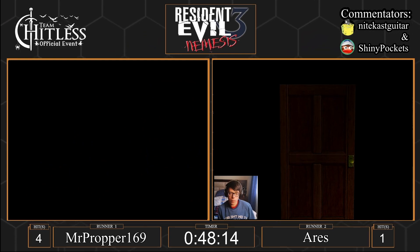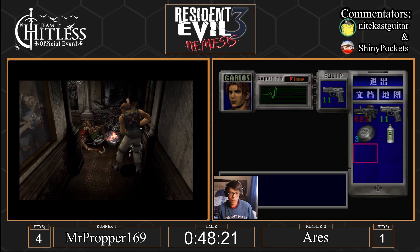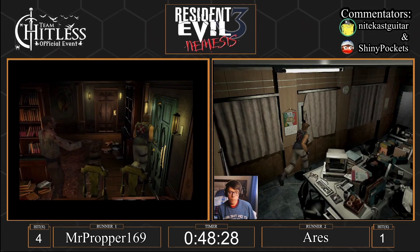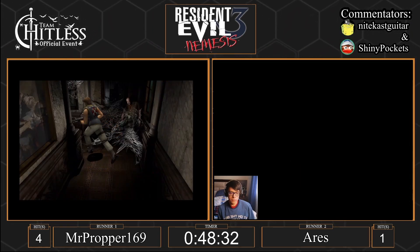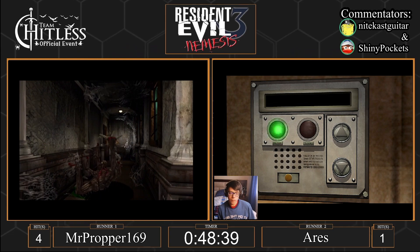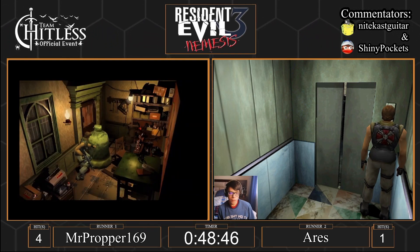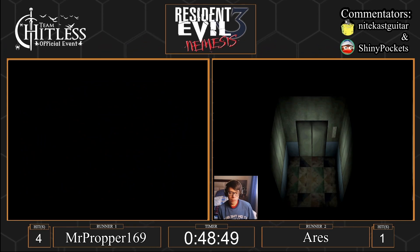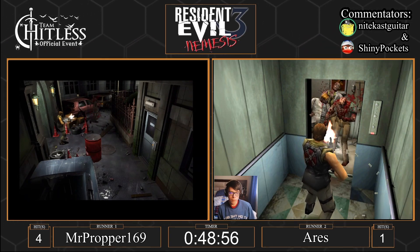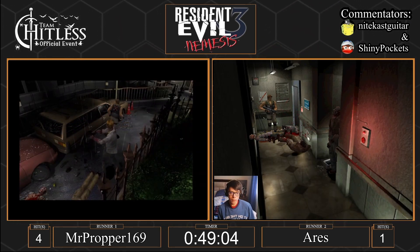Proper is making his way out. Ares grabbed the first aid spray. Looks like Ares got the Drain Deimos RNG. There's the blue herb. There is one in the hospital. Looks like Proper got the same RNG. These zombies like Christmas. There's no way around them — you basically have to shoot these zombies. There's no reason to try to dodge them.